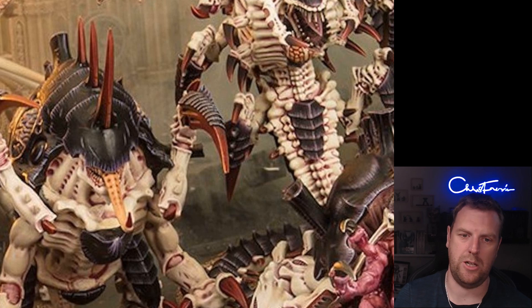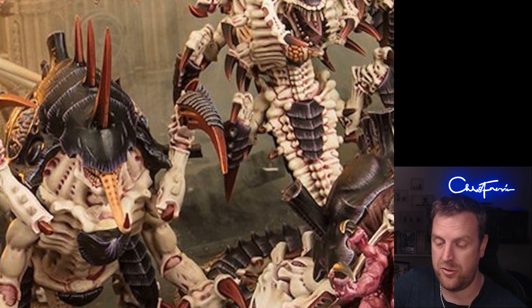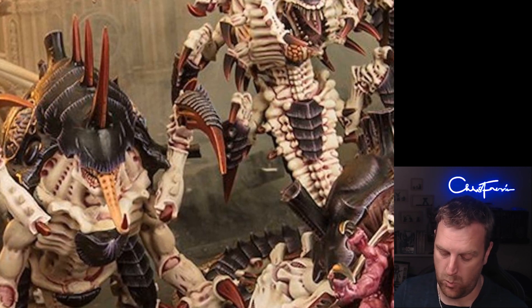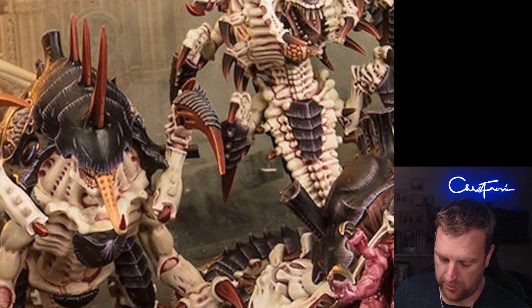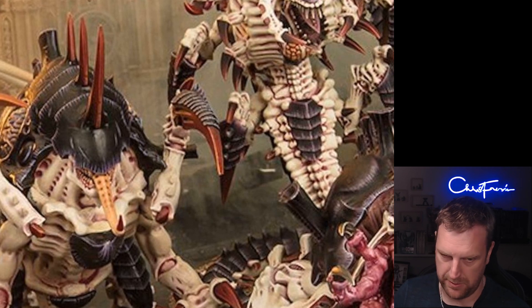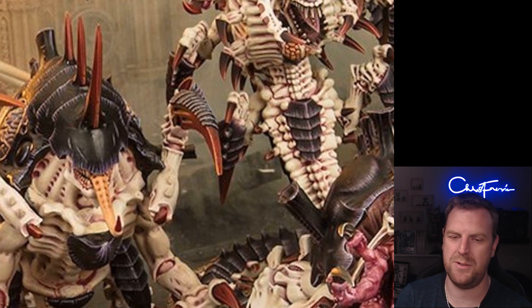Another one-command-point stratagem, used in the fight phase: pick a Vanguard Invader infantry unit — so Broodlord, Parasite, Gargoyles, Death Leaper, etc. (not the flyers or Tyrannocyte) — and until the end of the phase all melee weapons have Precision. Tyranid Warriors with Precision would be quite cool.